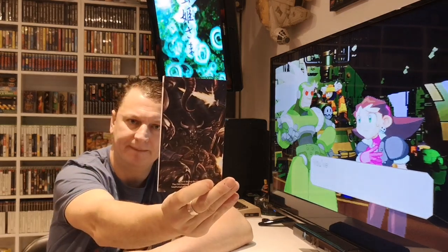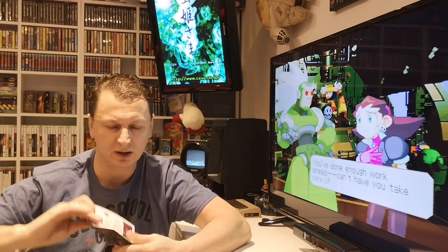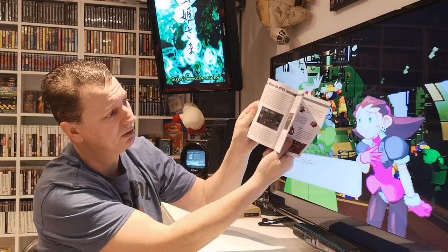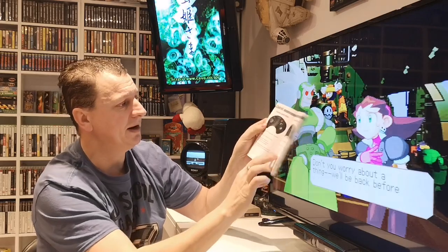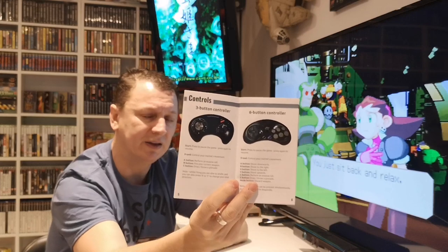Xeno Crisis — there you go. Inside it's all colour, and it tells you about the enemies, just like an old-school manual used to do. It covers how to play, and you have a choice of characters. You can use the three or six-button joystick.